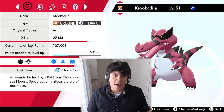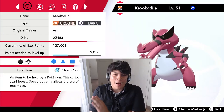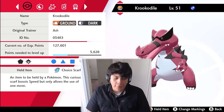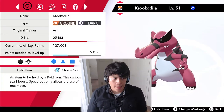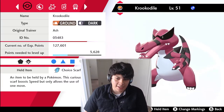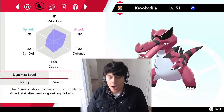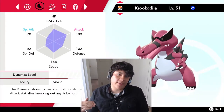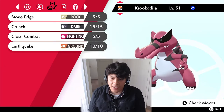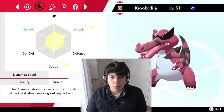The fourth Pokémon is Krookodile, one of my top five Generation 5 Pokémon. I'm running Choice Scarf — a lot of people like Choice Band Moxie or Choice Band Intimidate Krookodile, but I personally like Choice Scarf with a Moxie boost. Moxie grants a plus one in Attack every time you knock out a Pokémon. We're Adamant nature with 252 Attack and 252 Speed.